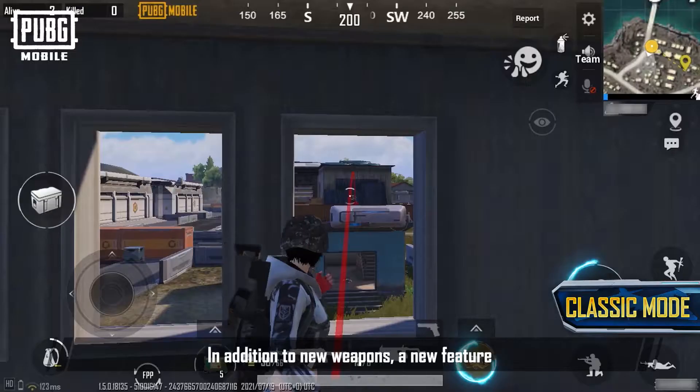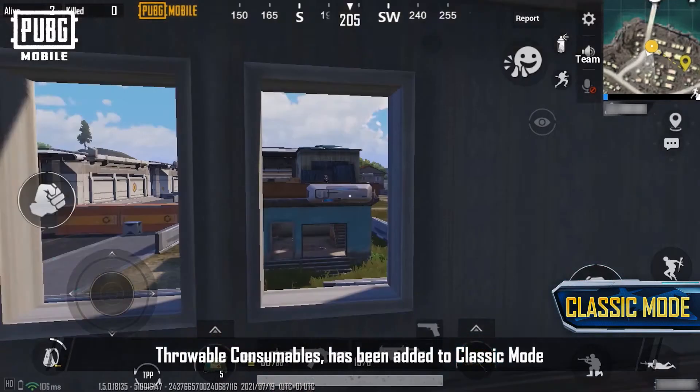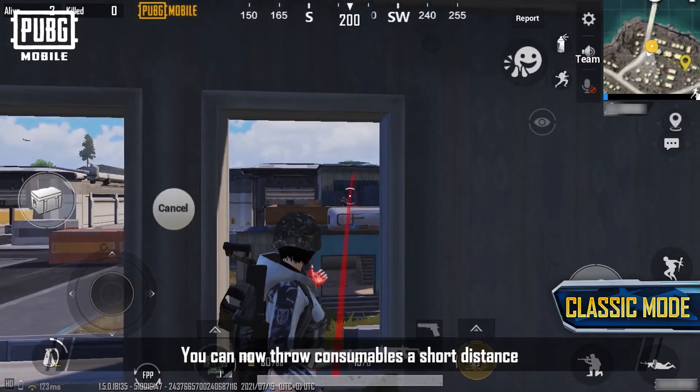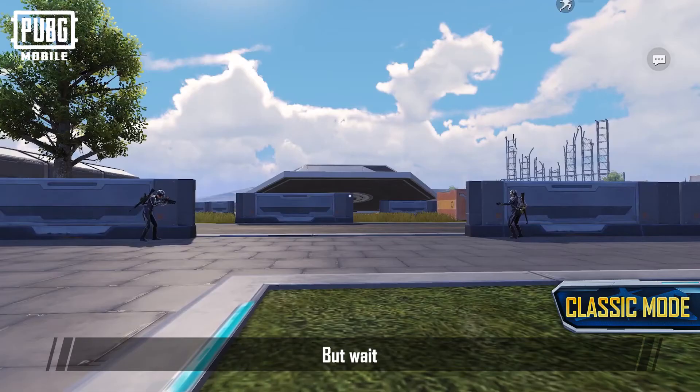In addition to the new weapons, a new feature — Throwable Consumables — has been added to Classic Mode. You can now throw consumables a short distance, sending supplies to teammates without having to dodge bullets.